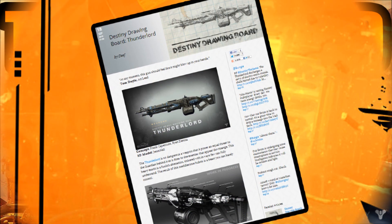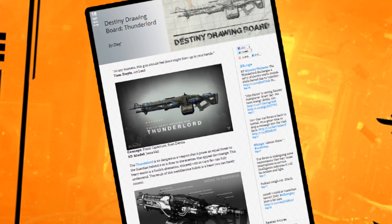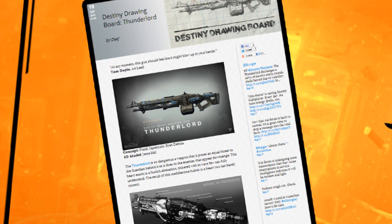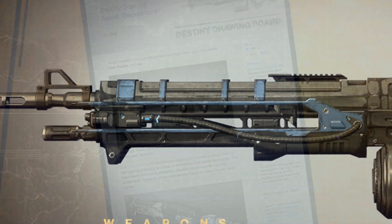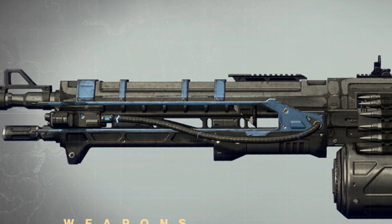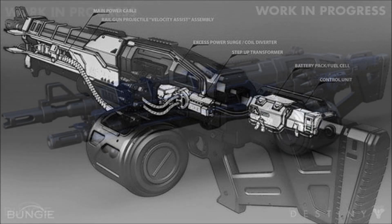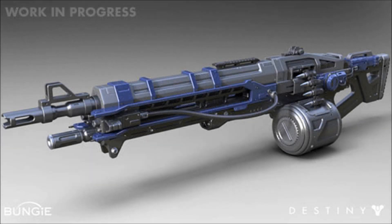According to lead artist Tom Doyle, the Thunderlord should feel like it might blow up in your hands at any moment. Here's what Bungie has to say about this beast of a weapon: the Thunderlord is so dangerous that it poses an equal threat to the Guardian behind it as it does to the enemies downrange. This heavy exotic is a foolish aberration, tinkered with in ways few can fully understand. The result of this meddlesome hubris is a beast you can barely control.